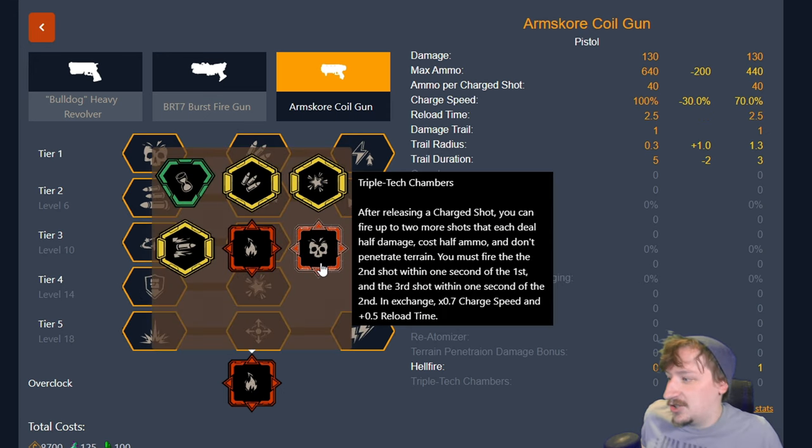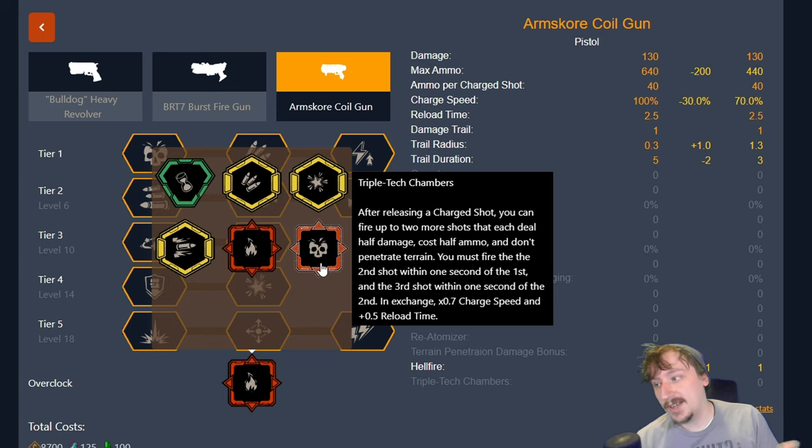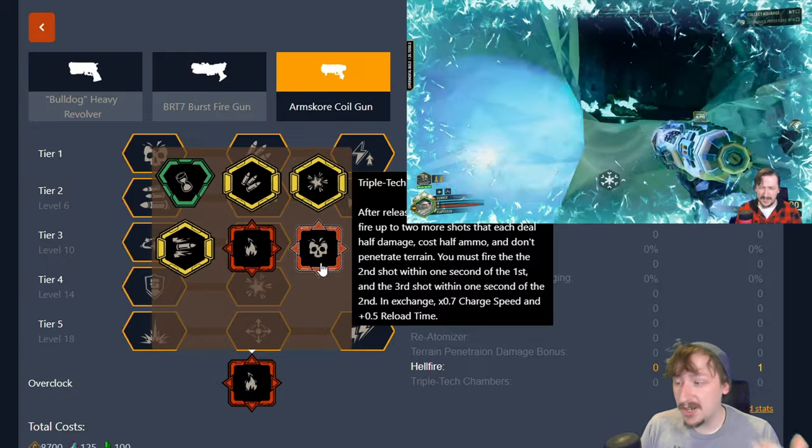Our last overclock is triple tech chamber. After firing a charged shot — not necessarily a fully charged shot, just any level of charge — you can then fire up to two additional shots so long as they are one second apart. So you fire once, wait about a second, fire the second, wait a second, fire the third. You don't have to fire all three shots, and you can fire them out very fast but you will have a lot of recoil. For each additional shot this costs half the ammo of the first shot. These other two shots do not penetrate terrain, and this comes at the cost of slower charge speed and a longer reload.